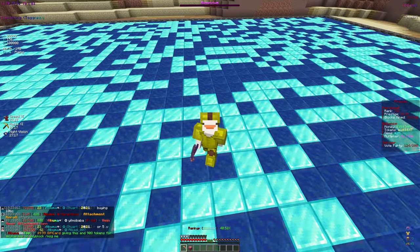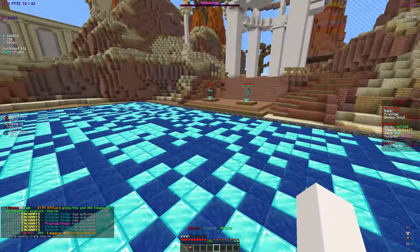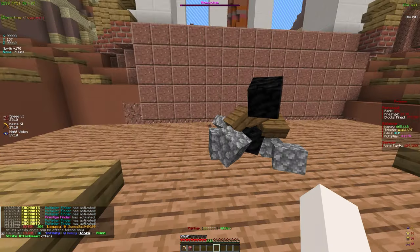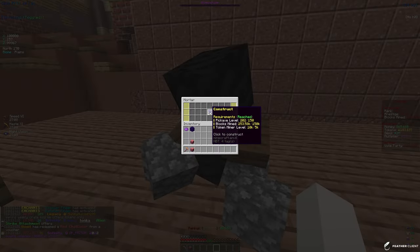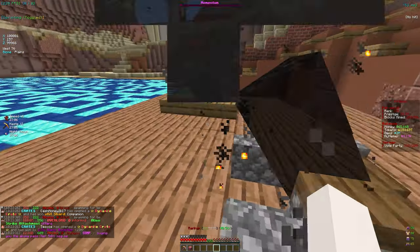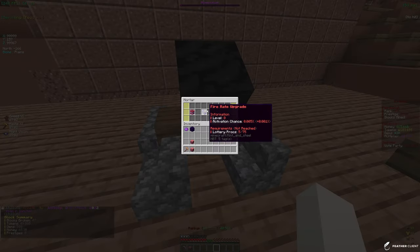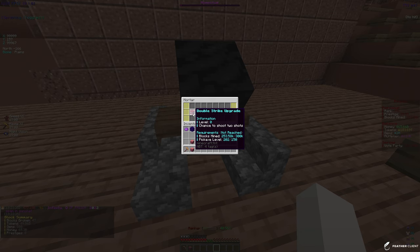Let's go straight to the mine and I'll show off the secret feature. It's called the Mortar and it's right over here. To construct it the requirements are: pickaxe level 150 (which we have), 150k blocks mined (we have 100k more than needed), and Token Miner level 2 with 10k — you only need 5k. Let's go ahead and construct it. It builds a little cannon!